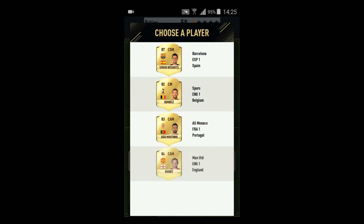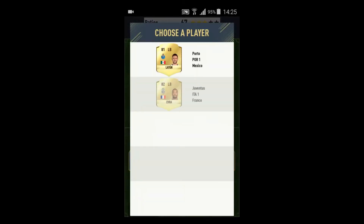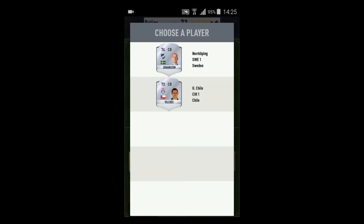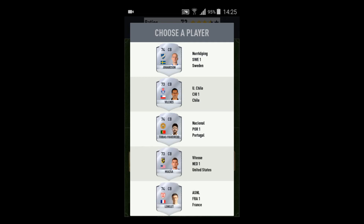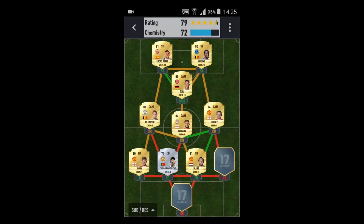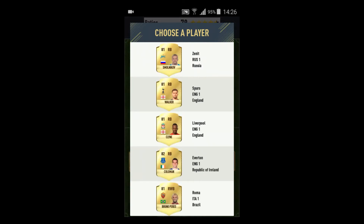Next one: Sergio Busquets, Bale, Moutinho, Rooney — we're gonna take Rooney. Left back position, we get Luke Shaw. We get our silver. Now in center back position, we're going to take Tobias Figueiredo. We're gonna take Daley Blind here.